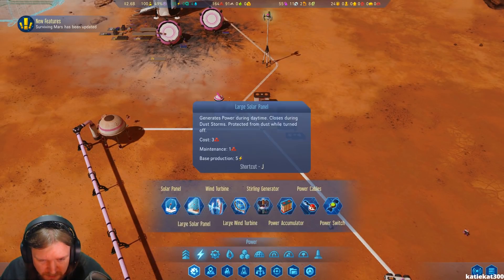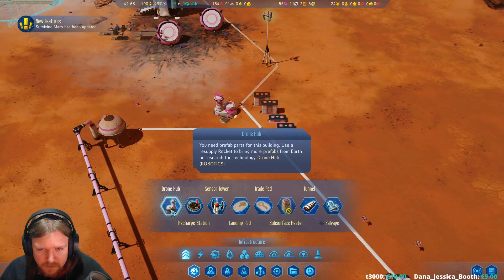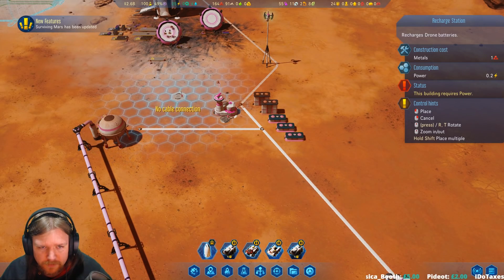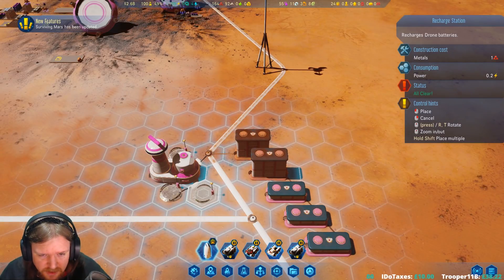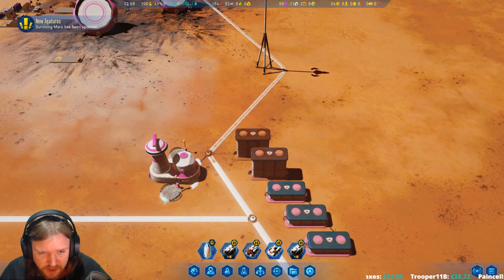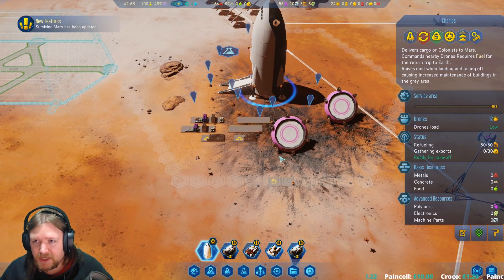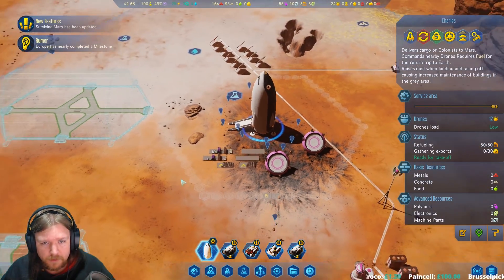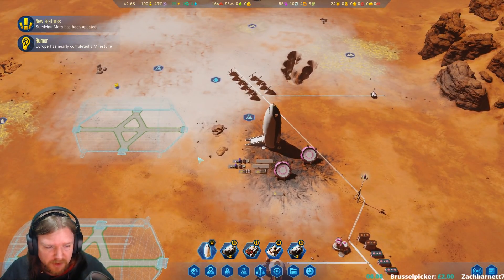I did see one building I had not seen before - recharge station, recharges drone batteries. But I haven't seen that be a problem because there are already a couple of these attached to the drone hub, so you can add more rechargers. That hasn't been a problem so far, so not necessary. Charles is ready to take off - the rocket is completely refueled. We could just send him home. Once it's home we could use it to bring back raw materials.